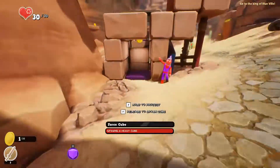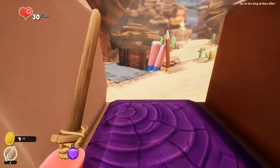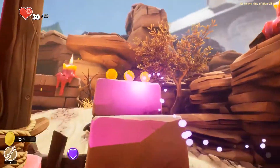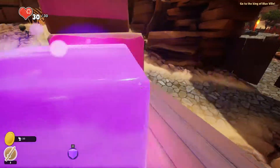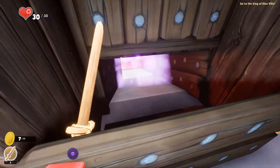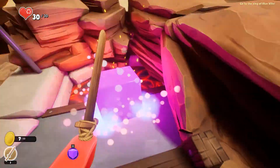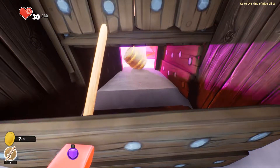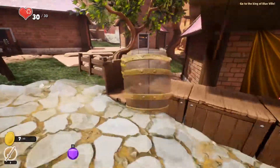Hold to project. F — hold to project. Release. Look down and spawn cube. Nice. Hold and project. Probably put that cube there, right? Then yeah.